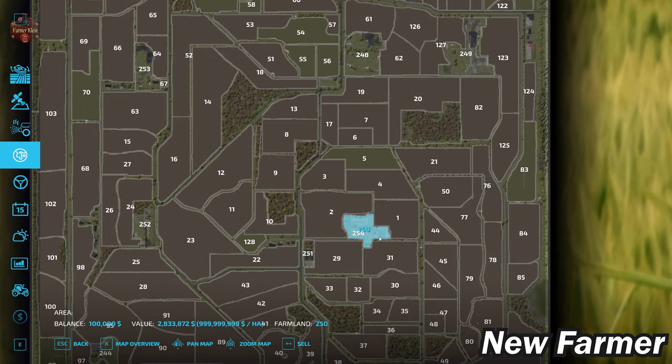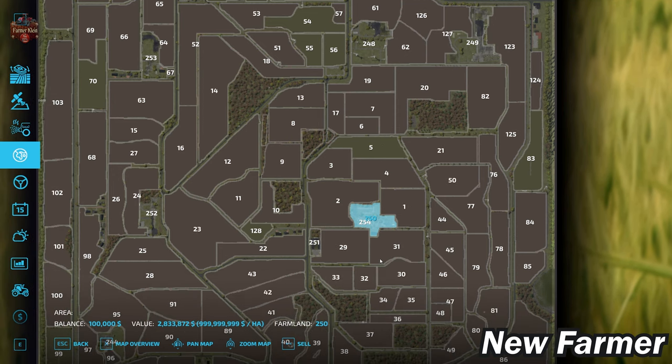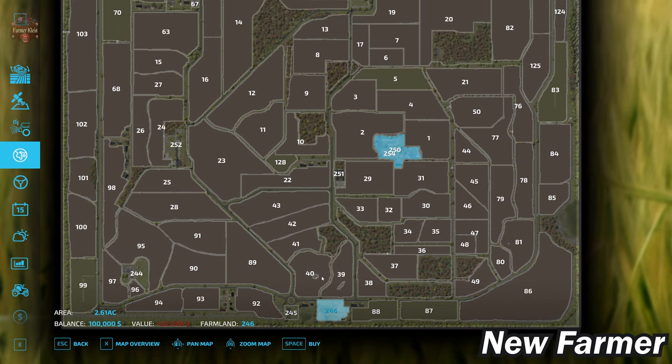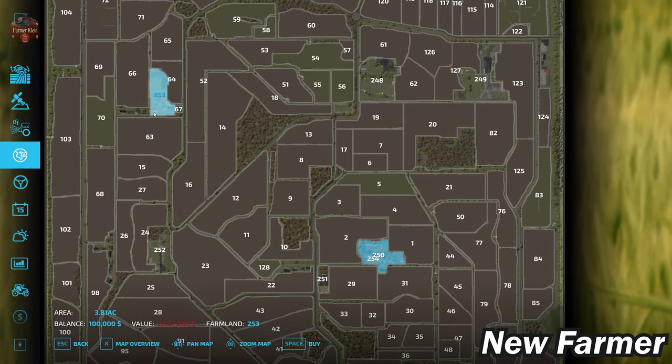With respect to the farmland screen, we start at farmland ID 250 — the main starting farm — which can be bought in any alternate game mode for 2.8 million dollars. Clearly you need to start in new farmer mode, because that is extremely expensive. In addition to the main starting farm, there is an arable farm at farmland ID 246 for $422,000, a sheep and cow farm at farmland ID 252 for 2.4 million dollars, and a cow and BGA farm at farmland ID 253 for 2.5 million dollars.